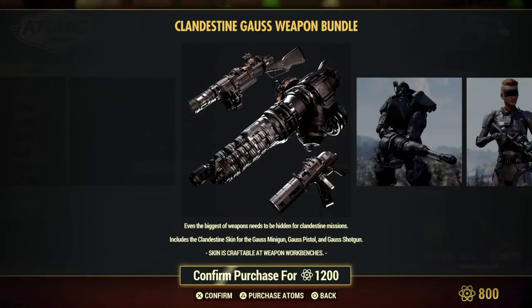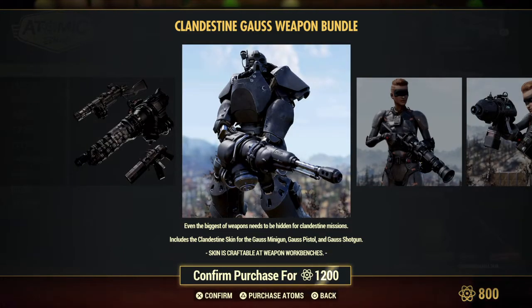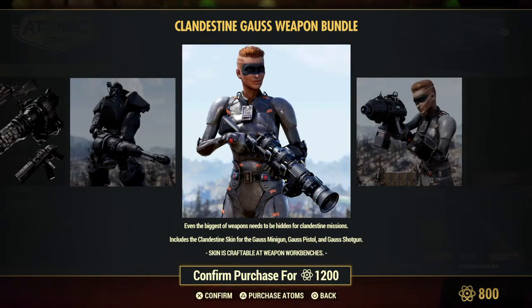They brought back the Clandestine Gauze Weapon Bundle. So you get the skin for the Minigun, the Gauze Pistol, and the Gauze Shotgun.